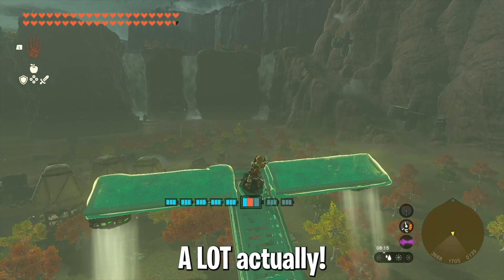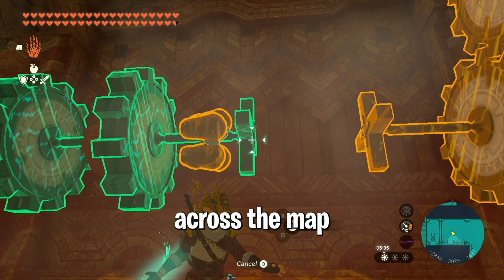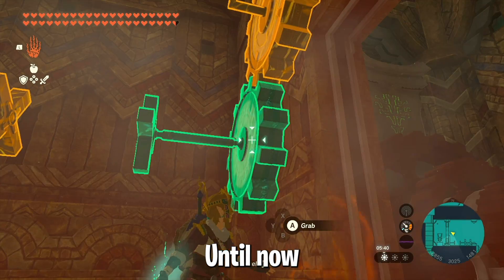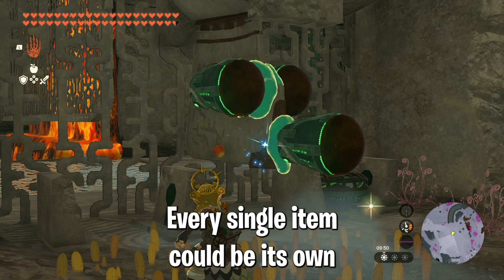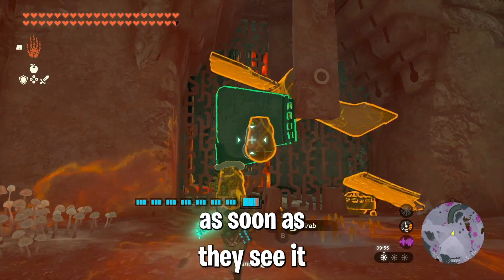Now what does this mean for the game's future? A lot, actually. There are many more items like this one spread across the map and inside shrines. They are usually attached to the environment and can be ultra-handed. Until now everyone ignored these, but now we have to revisit all those places, try to detach the items and see what their properties are. Every single item could be its own revolution of vehicle building in this game.